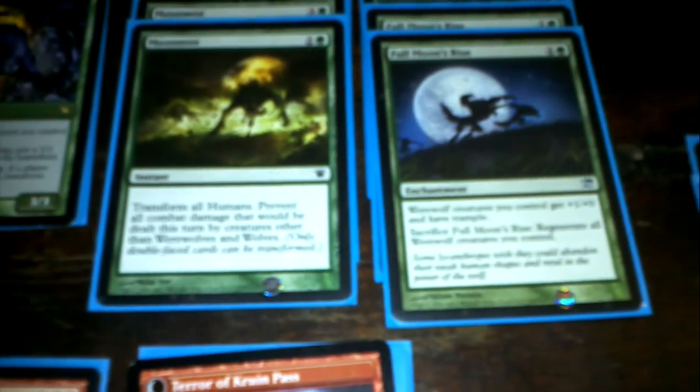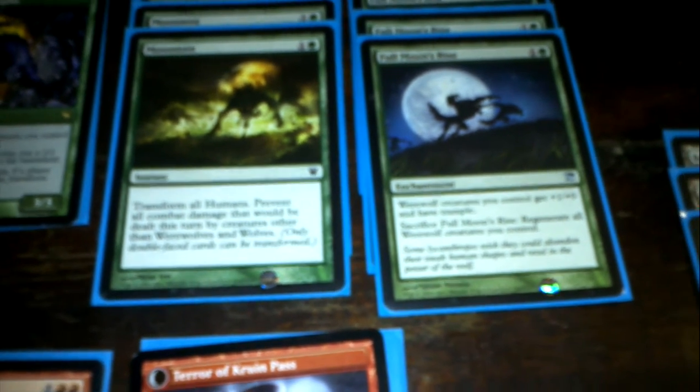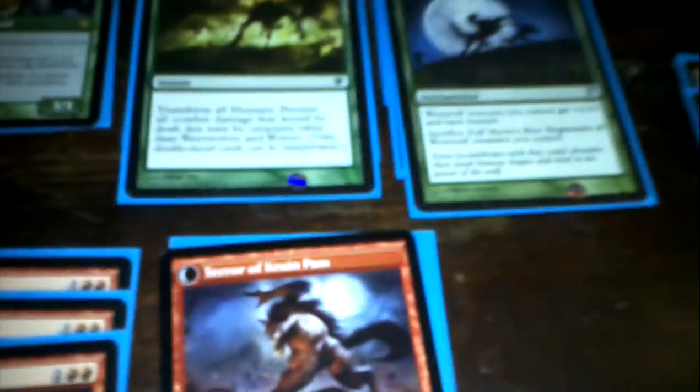Here are the two-mana drops. Currently I have only four creatures and eight spells — four enchantments. The first one is the Mayor of Avabruck. It buffs other human creatures when it's not flipped and it buffs other wolf and werewolf creatures when it's flipped. It also creates a wolf at the end of each of your turns whenever it's flipped. The Moon Mist transforms all humans and prevents all damage that would be dealt except from werewolves and wolves. Full Moon's Rise buffs all werewolf creatures only — gives them +1/+0 and trample. But the best part is you can sacrifice it to regenerate all of your werewolf creatures.